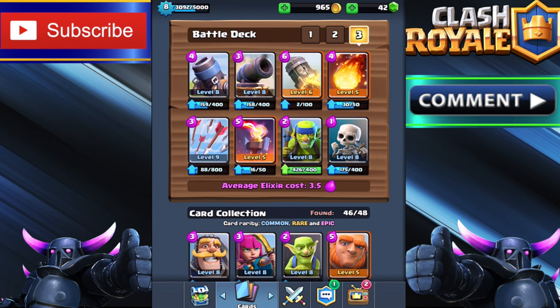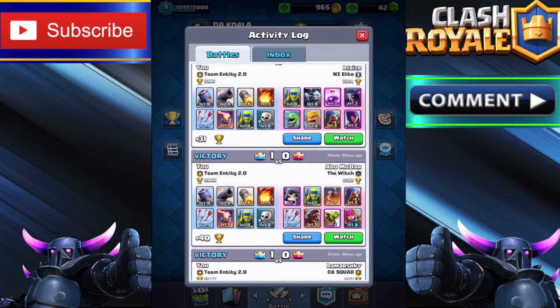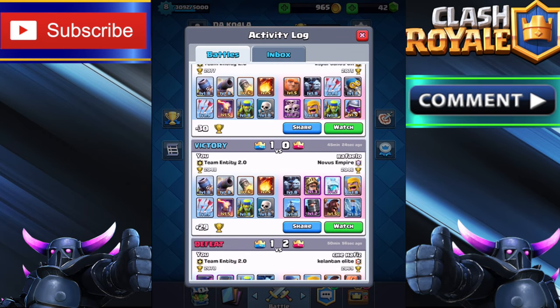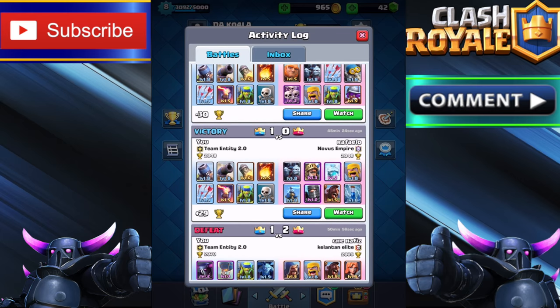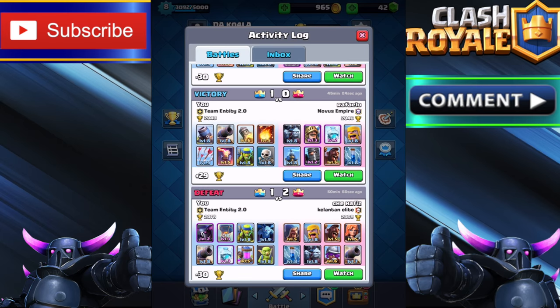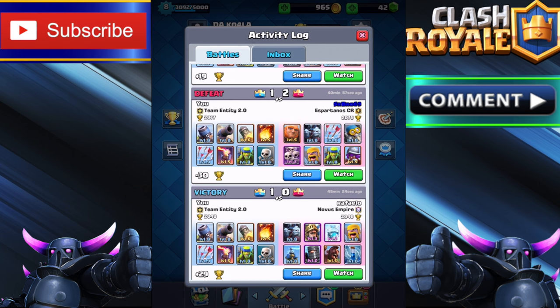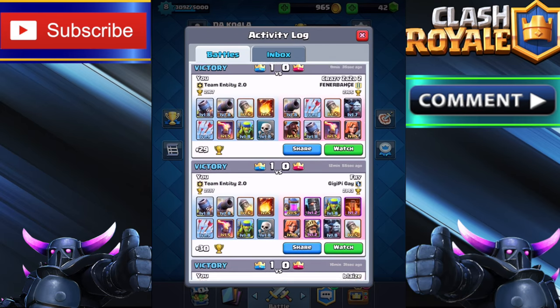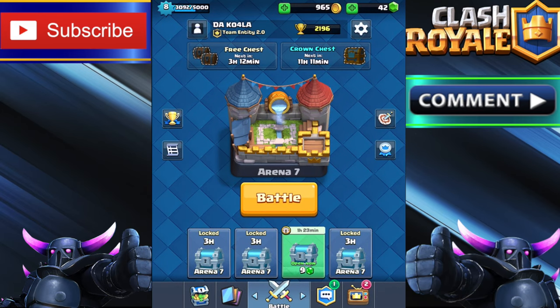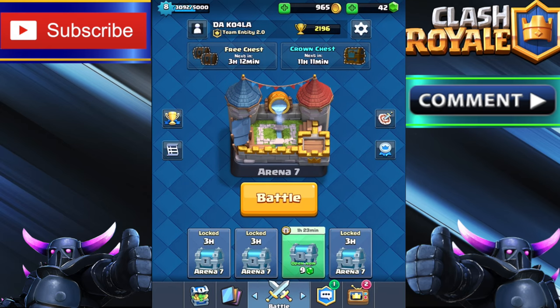This is the deck. It costs 3.5 elixir and we've actually been doing super crazy. I got a bunch of replays I want to show you guys. We have a couple of matches won, we took a defeat with the Golem Deck. We lost with the Pekka Balloon Deck from my 1K special, then started trying out the Mortar Deck — there was a win, then a defeat, and then just victories after that. I want to go ahead and show off two or three replays.